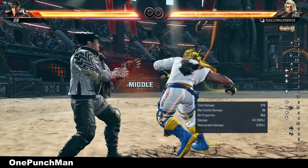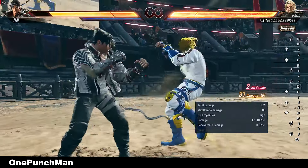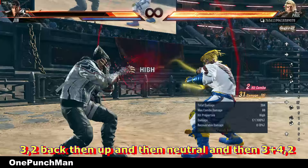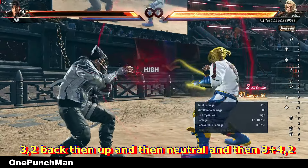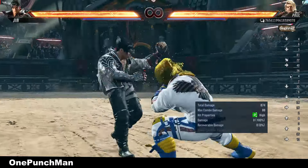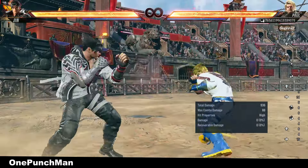Normally if you try to do 3-2 back sway cancel to repeat it, it will do side step 3. But pressing 3 plus 4 will be easier and you can do it as many times as you want. However, you have to do it perfectly, otherwise the opponent can get straight and duck launch the second hit.